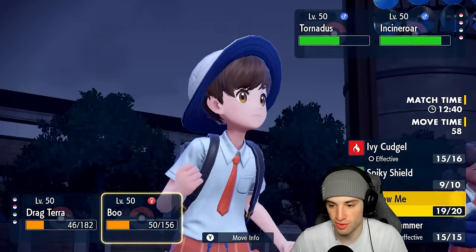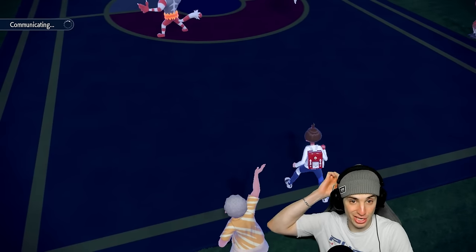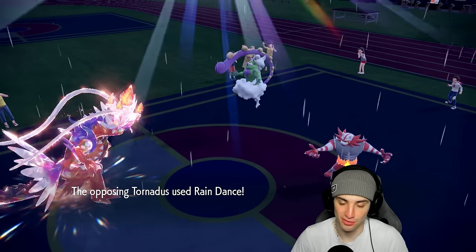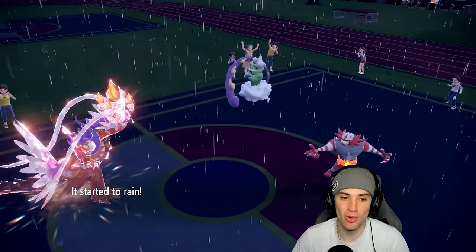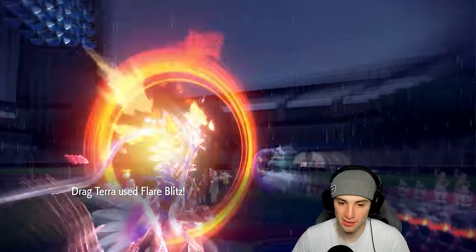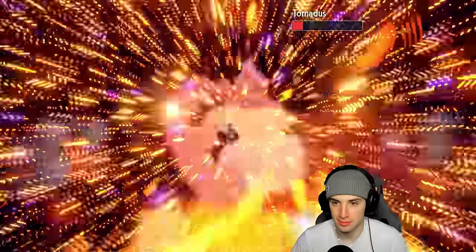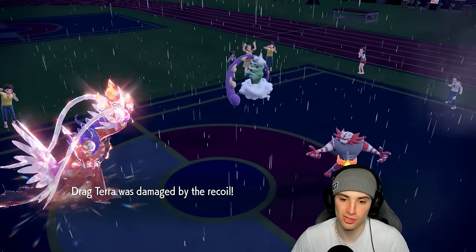From here I'm going for Flare Blitz and might as well try to drop an Ivy Cudgel — minus two, maybe we get a crit. But yeah, there's the Rain Dance — that's the dagger. Flare Blitz fires — see how much damage this does in the rain. Not bad! I do love Koraidon. Ivy Cudgel fires in the rain — it's minus two, now Flare Blitz is going to fire and KO me too.